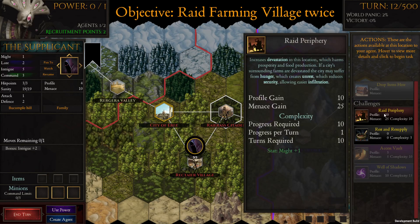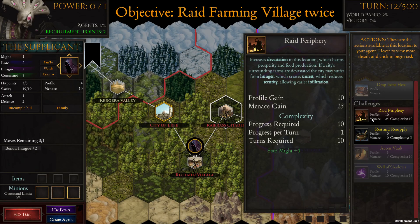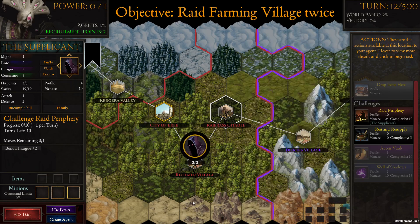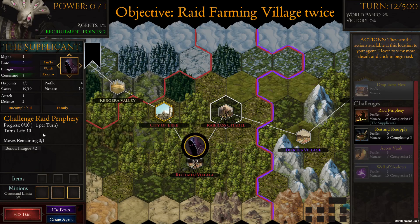We'll raid this little farm and create unrest in the city because they're not getting their food. Interestingly, this is affected by the might stat — and our might stat is pretty low. Our stats affect how long actions take: if our might was 10 this would be done in one turn, but since we have almost no might, it's going to take about 10 turns.